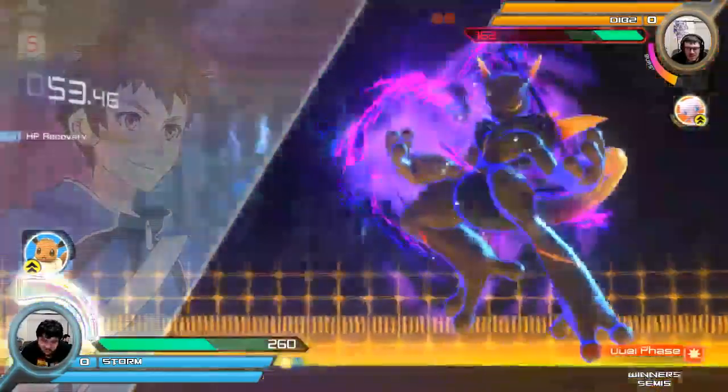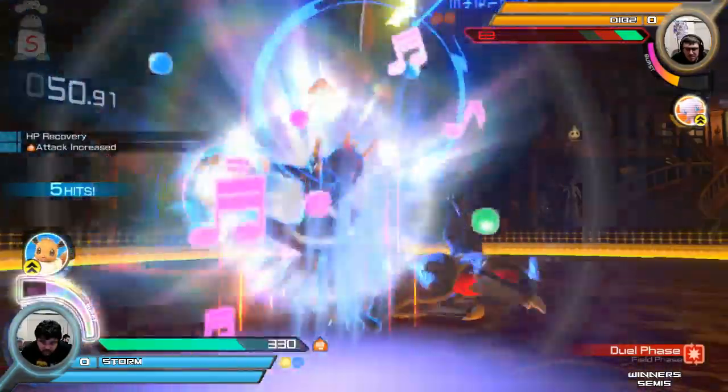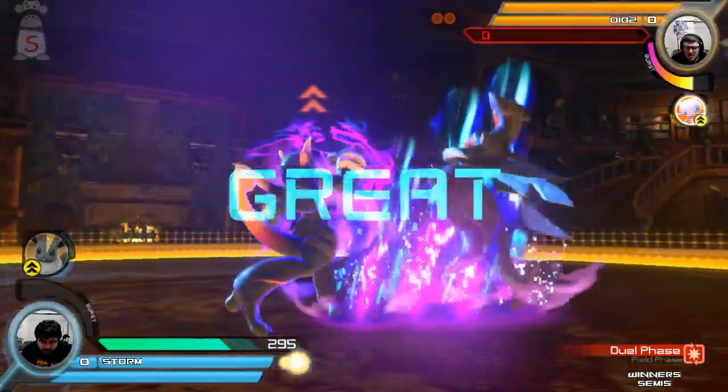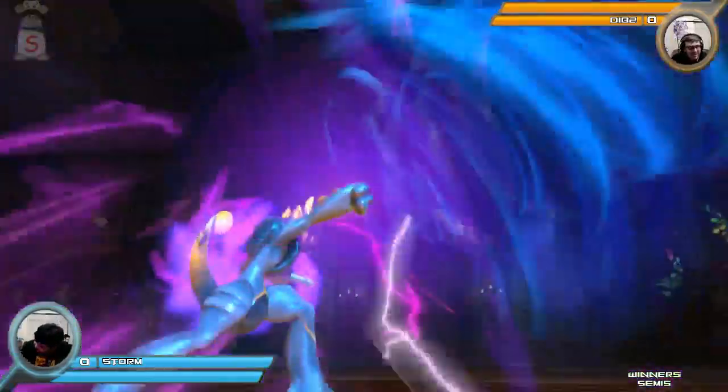He's off the combo a little bit. The burst — that's a lot of damage. Good movement. Storm has really sick movement, that's a plus. Light hits also — I learned that one from Baddington. It was a light hit.